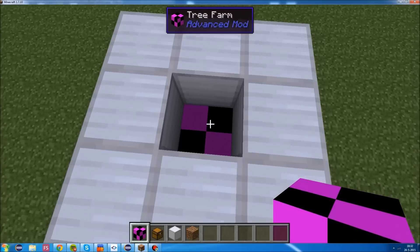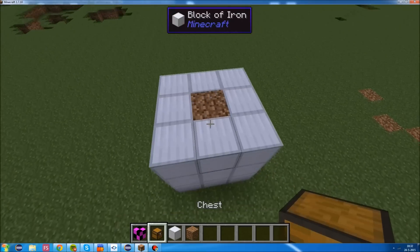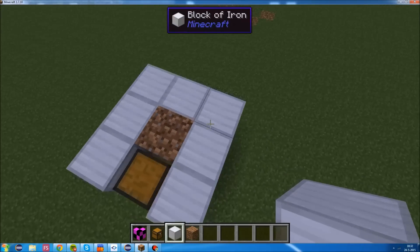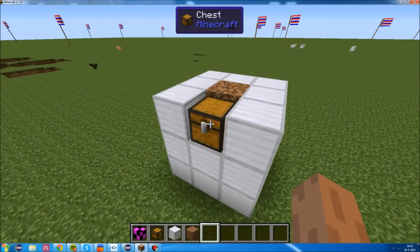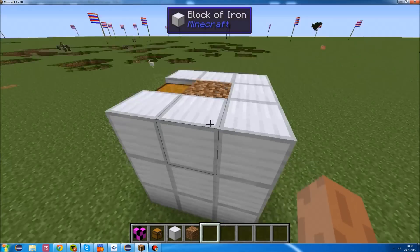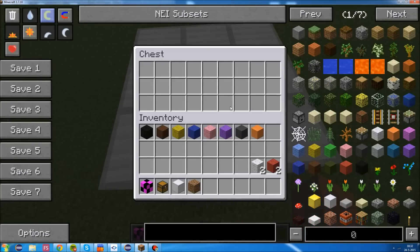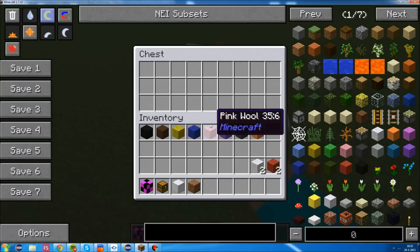We're going to put it in the middle, and we're going to place a piece of dirt on top. Then the user can place one or more chests on either side of the dirt block. The idea is that this is going to function as a tree farm, as the tooltip of the block says. This block will have to check if the multi-block is formed as it should, place down saplings from the chest, and cut down trees and put the items in the chest.